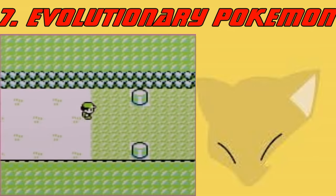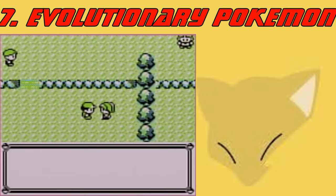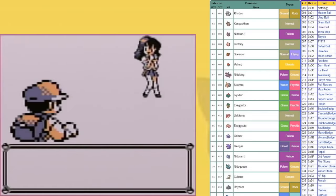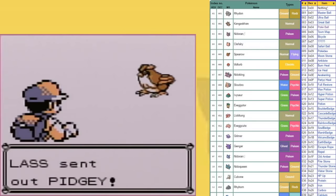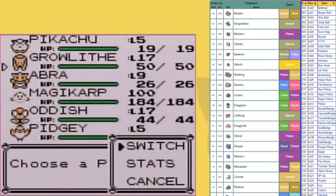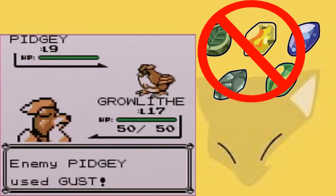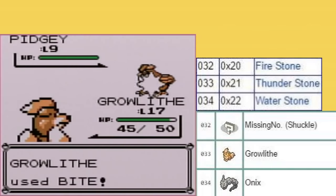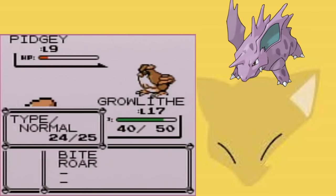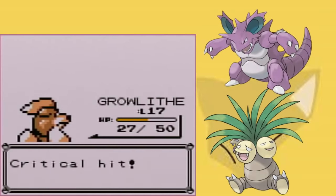Moving on to number 7, we have a glitch that I would have loved in Gold and Silver, but unfortunately we only got it in Red and Blue. This is because Red and Blue is really bad at storing information. Everything in the game has an index number, a way the game can look it up — locations, Pokemon, items, they all have one. And sometimes the game is bad at keeping track of which index number they're looking up, or it shares some of the data. Case in point, Pokemon that evolve with evolutionary stones don't actually need those stones. You can actually just use a Pokemon whose index number corresponds to the item index number. You can do this with every stone.